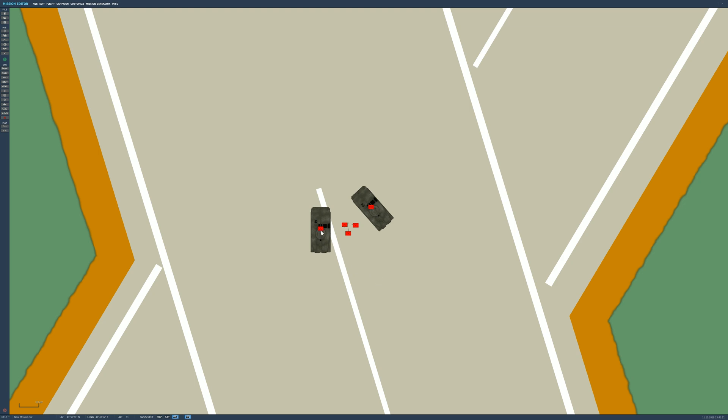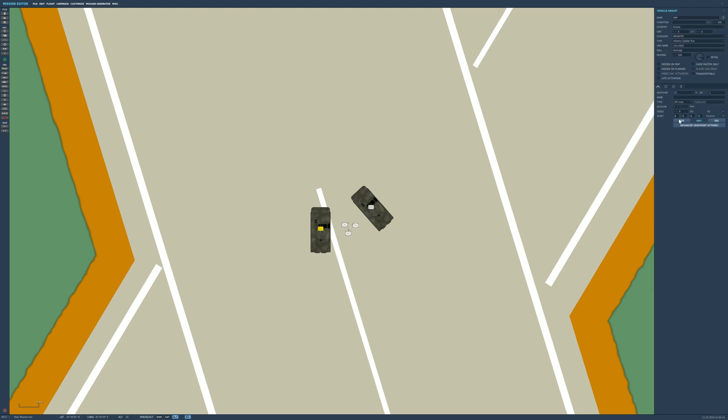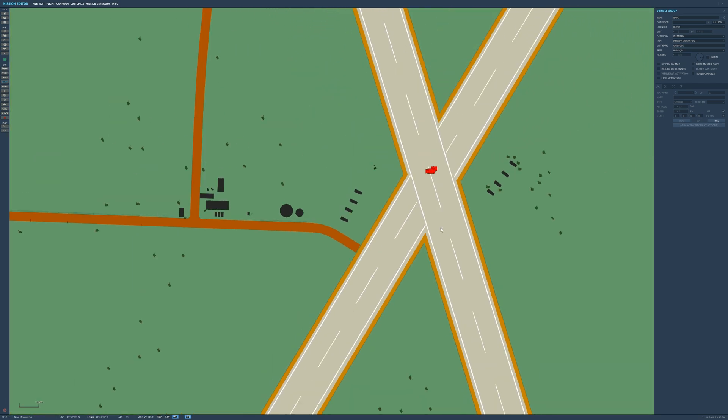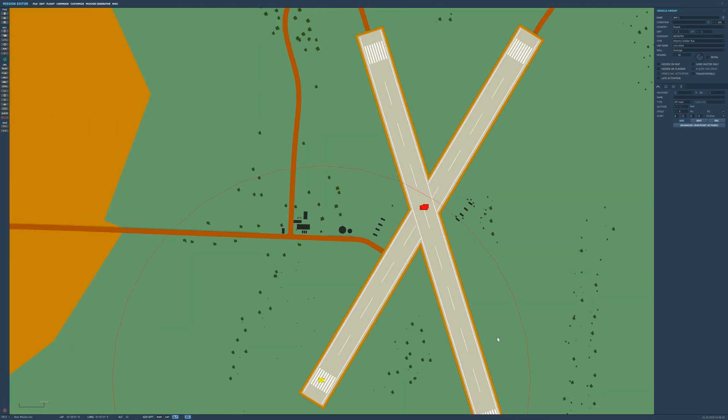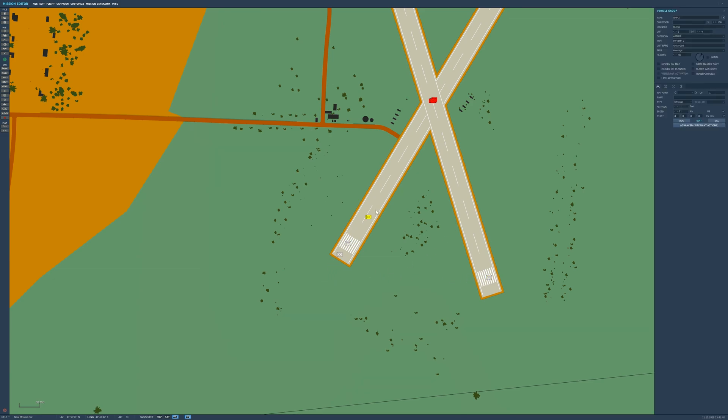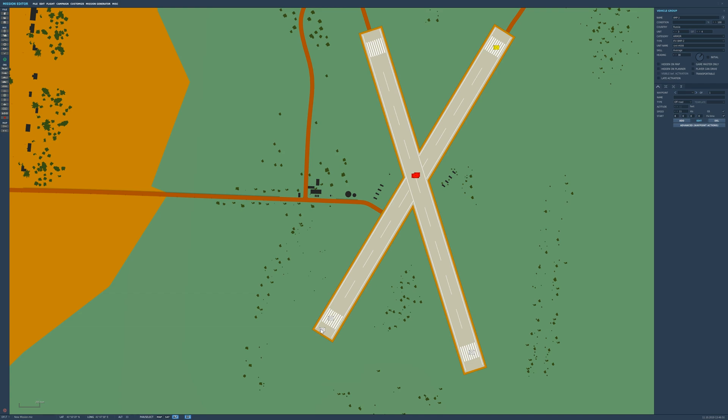As you can see, we've got two BMP-1s and a couple of dismounts on the ground. They'll be in the mission from the get-go, but when they get destroyed we want another group to spawn in. So we're going to make our second group and call them BMP2. We'll place four of them on each corner of the runway so they'll be really easy to spot when they spawn in.